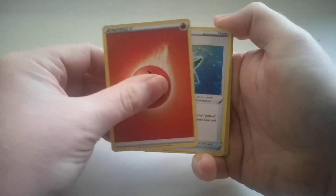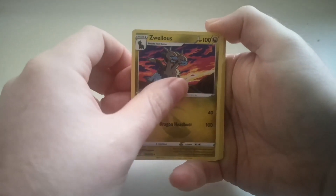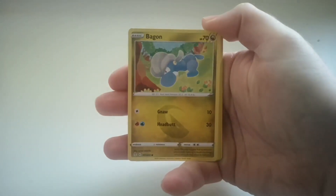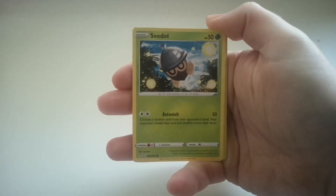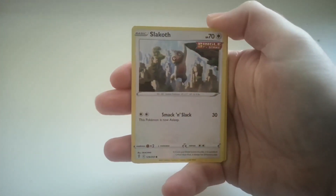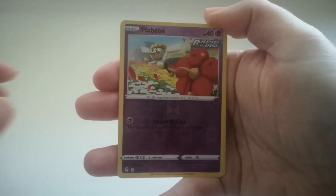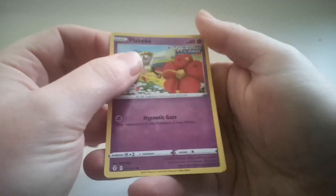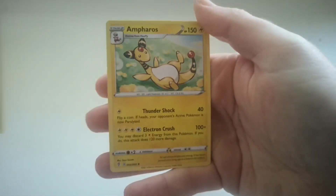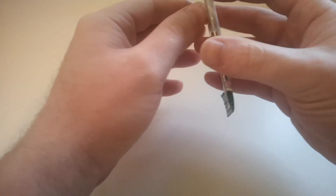Okay, Pack 1: Fire Energy, Snow Leaf Badge, Zuelios, Nuzleaf, Bagon, Love Disc, Seedot, Slakoth, Flabébé, a Flabébé Reverse Holo, and an Ampharos. All right, on to the next pack.